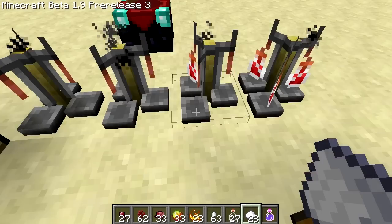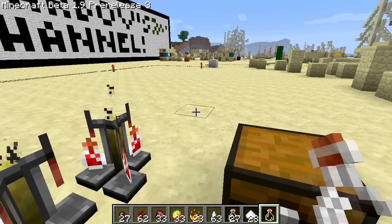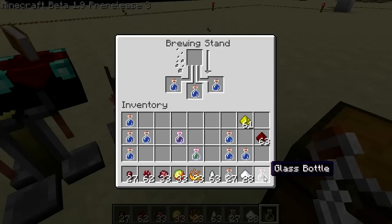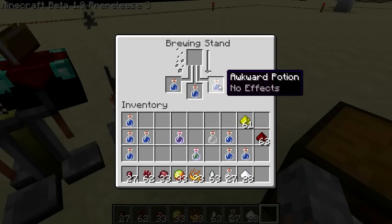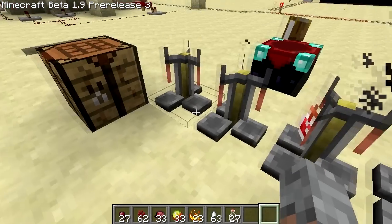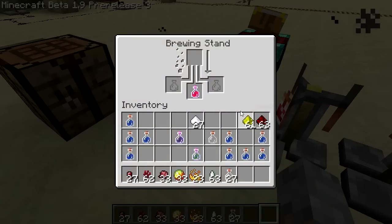Let's drink some of this. It doesn't really do anything because I'm in creative mode. Oh, we've got more awkward potions — excellent. Did I put sugar in any yet? This is the one with the nether wart — the awkward potion. So that downgraded it.